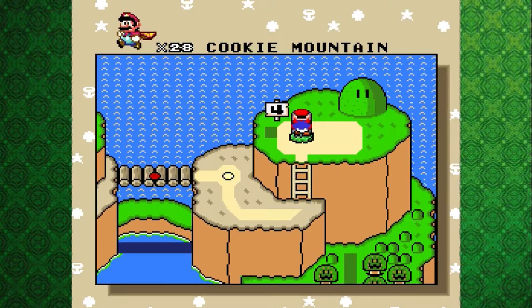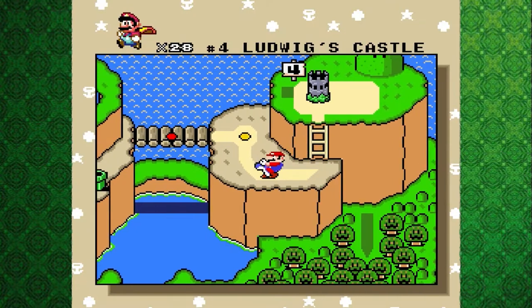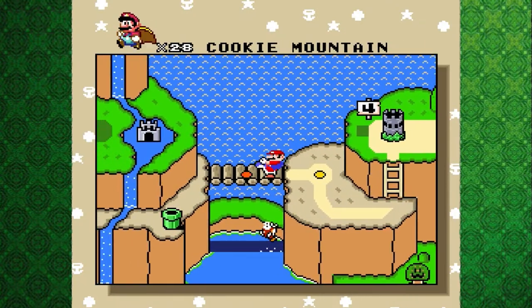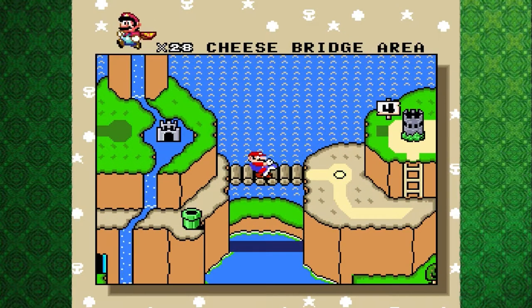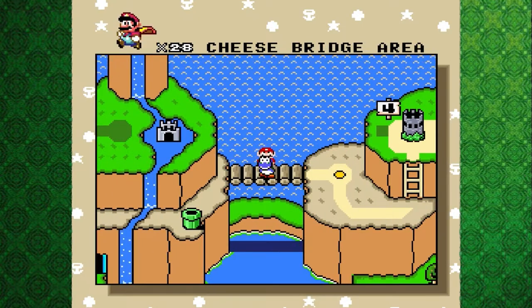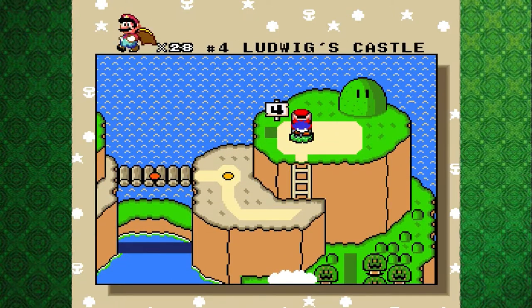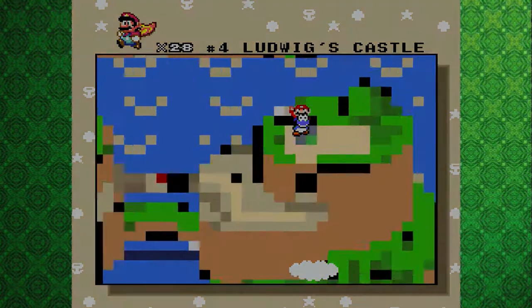On to castle number four. That's it in terms of this whole world — we just have Cookie Mountain and the Cheese Bridge in between castles three and four. There is a separate pathway you can take to get to castle four where you completely ignore castle three, but we're just doing things the normal way. That world's pretty short. But we have Ludwig's Castle. The order of the Koopalings is very different here than it was in Mario 3.